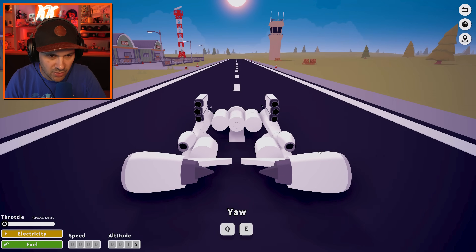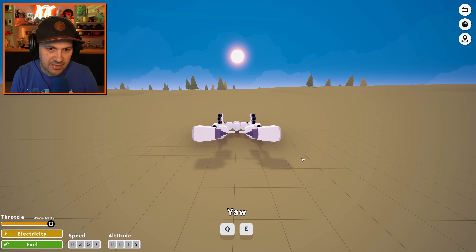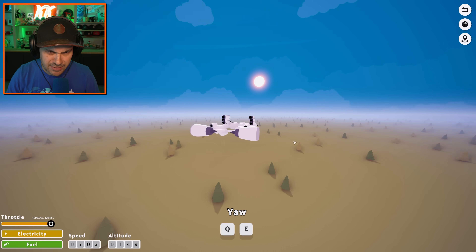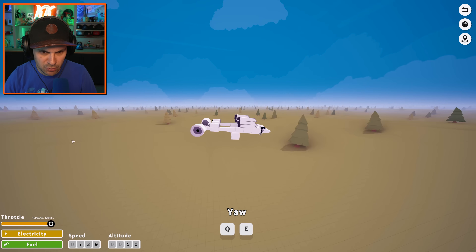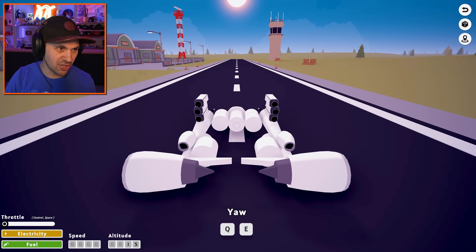I don't care — I don't need wheels. Wheels are for the weak of heart. Yeah, that's a thing. It's like a land glider. This is absurd — you shouldn't be able to fly. That's awesome. We've created art.